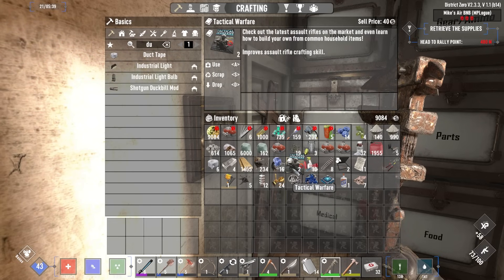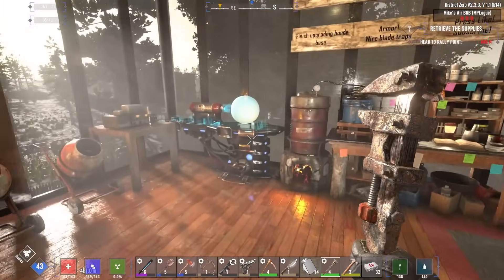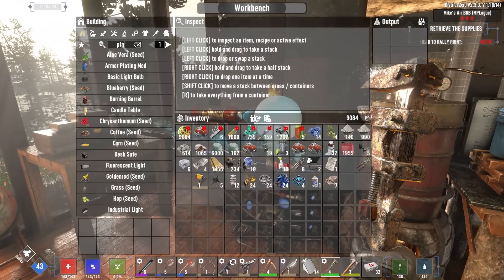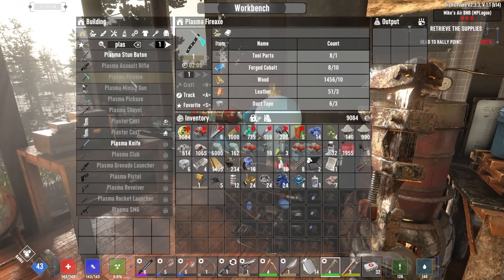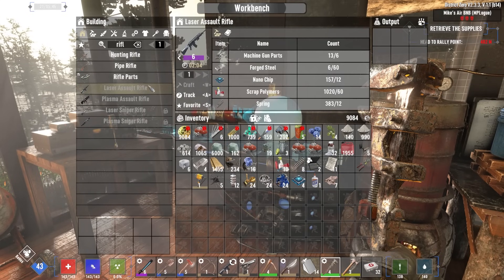Now tactical warfare - 73, 74, 76. So plasma rank three. I can't make plasma right now because we need a forged cobalt. So how about I make a laser assault rifle? I need a lot of steel for that. Damn it. It's all about steel right now.